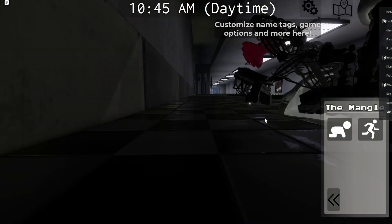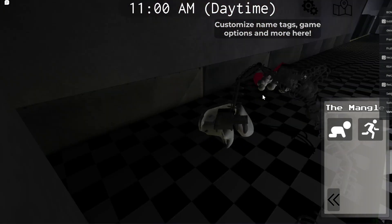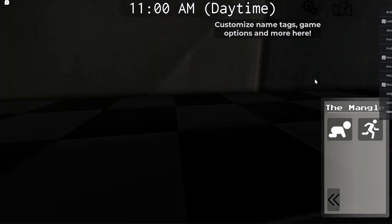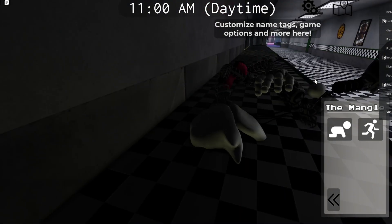Hello there and welcome to today's how-to video on how to break Fredbear's Mega Blitzaflex. All you have to do is crawl in the vent and then stop crawling midway, and you can officially break the game. Anyways, thanks for watching, like, subscribe, and maybe someday I'll escape.